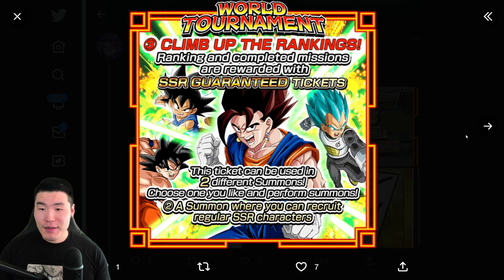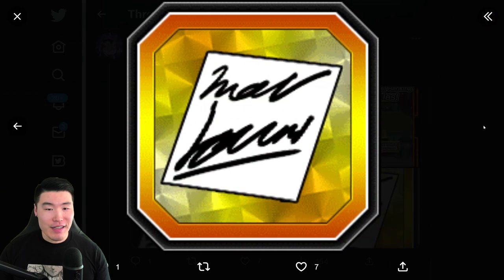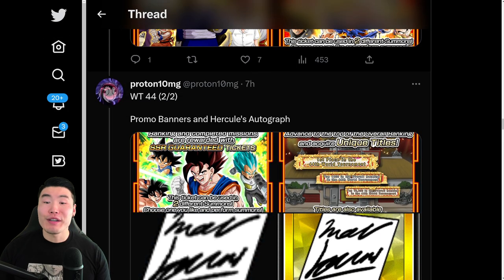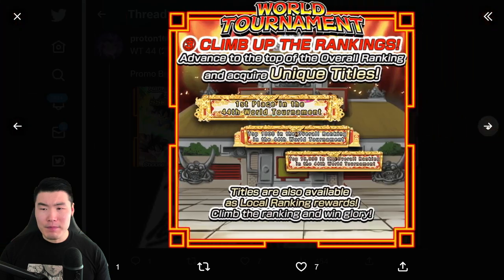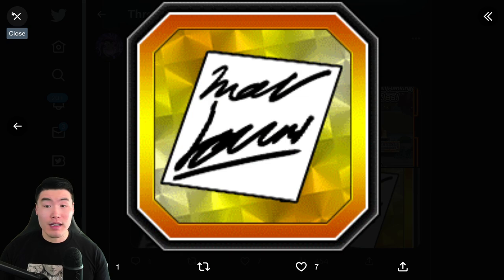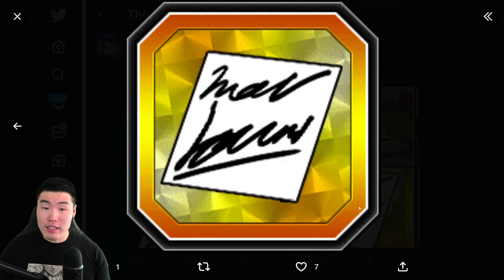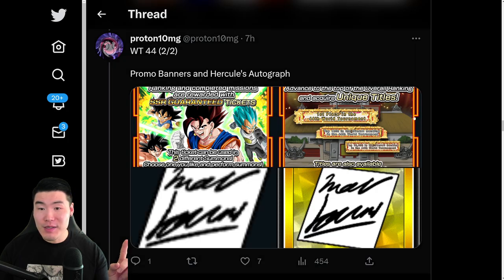What is this? I actually didn't notice this right here. It's a Hercules Autograph — so I guess it's a new item. I didn't notice this on the JP side actually, so I'm not 100% sure what it's for. But I'm assuming we can exchange these for probably some kind of item in the Baba Shop — maybe Elder Kais and training items, training locations, support items, stuff like that. That's what I'm assuming.